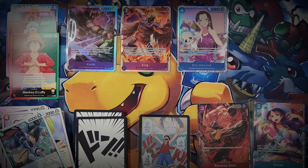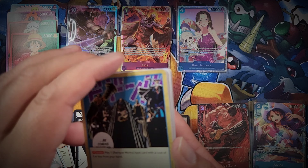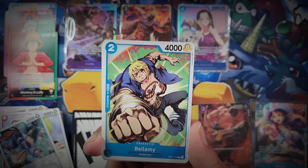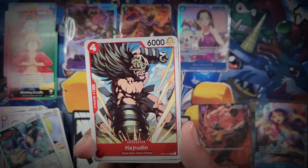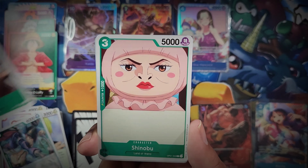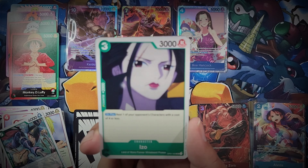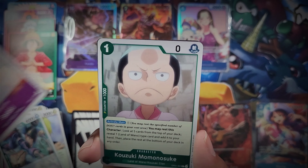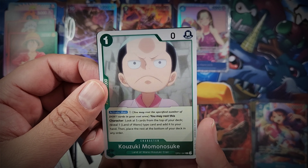Sanji, X Drake, and regular Don. Disappointed that no one locally has got any One Piece in at the moment for me to just pop in and buy a loose pack here and there. I used to have some amazing luck with single packs from Digimon - I'd usually get an alt art in two or three packs, which was absolutely bonkers. But no luck with One Piece this time.